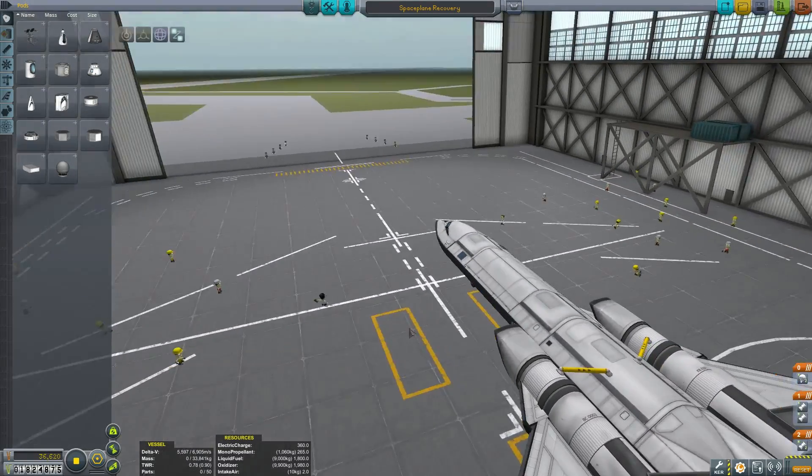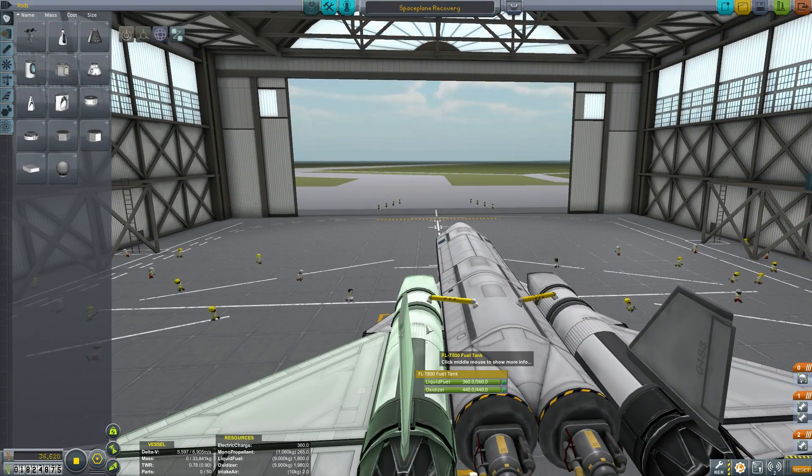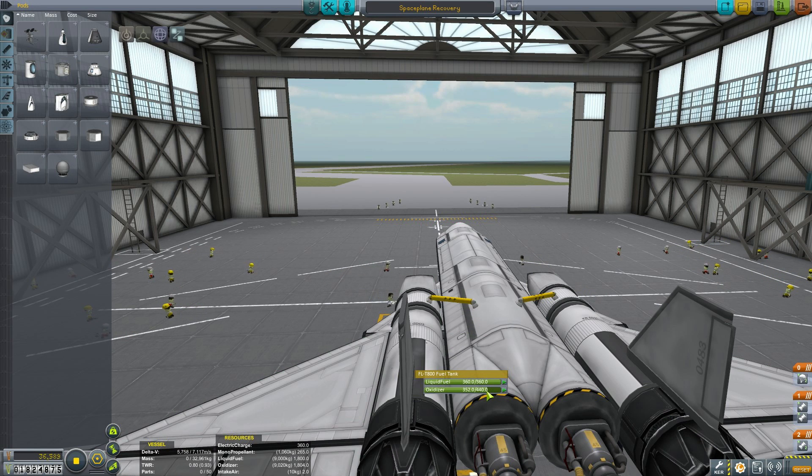Hello, it's Scott Manley here with a quick follow-up about my space plane design for Kerbal Space Programme. The 1.03 changes have made the engines a bit less efficient, so you want to cut down on the amount of oxidizer so you're not carrying nearly so much to orbit.